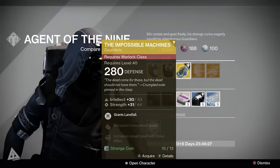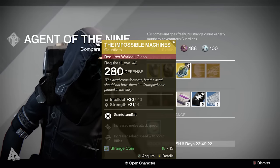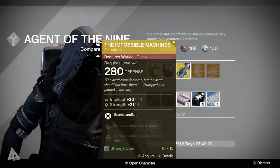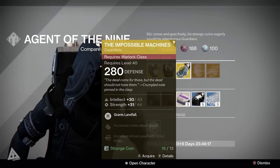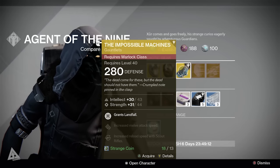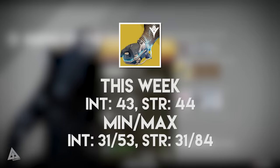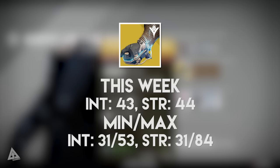For Warlocks, this is another new Taken King item — the Impossible Machines exotic gauntlets. The main perk grants Landfall. On top of that, you get increased melee attack speed and increased reload speed with scout rifles. Bear in mind that final perk on all armor pieces can change if you use Glass Needles. The stat roll is 43 intellect and 44 strength when maxed. The lowest is 31/31 and the highest is 53 intellect and 84 strength, so intellect is relatively high whereas strength is only around middle.